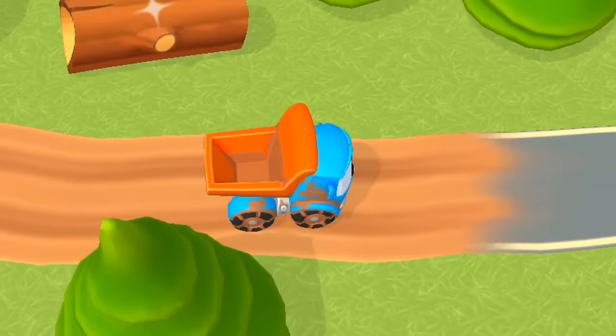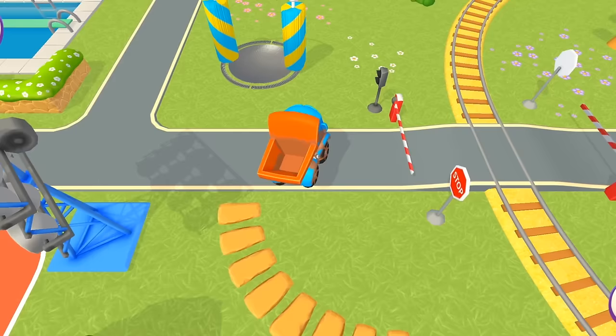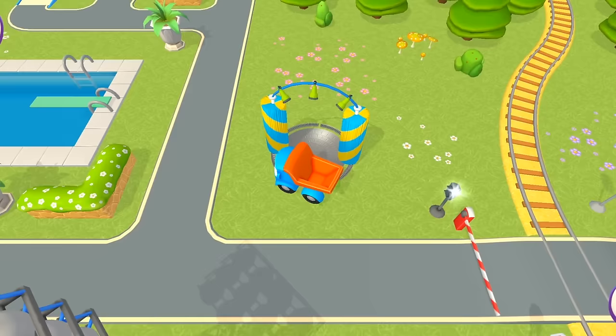Uh-oh. Leo has somehow gotten dirty. Is there a car wash close? Here's one. There's water and brushes and even soapy bubbles. Leo's quite pleased. Where can we go next?